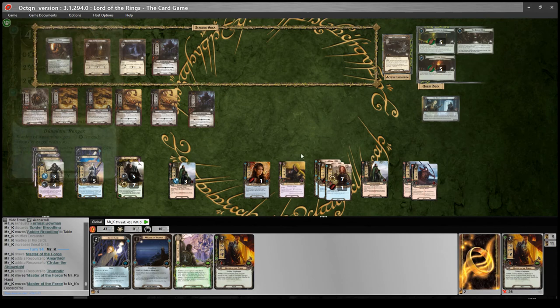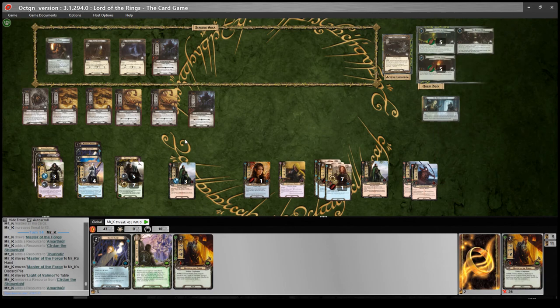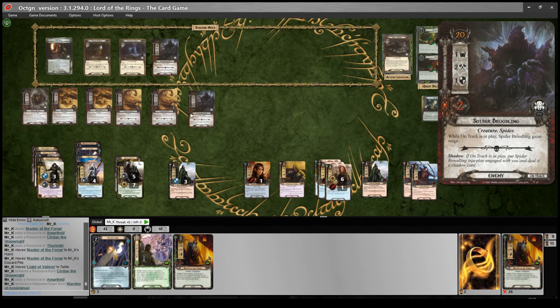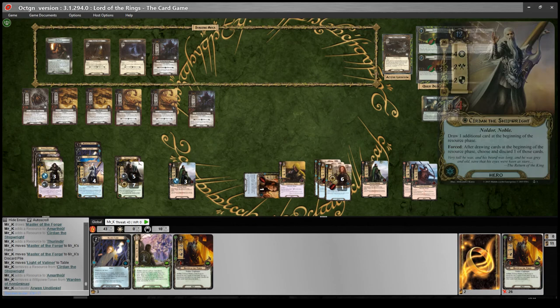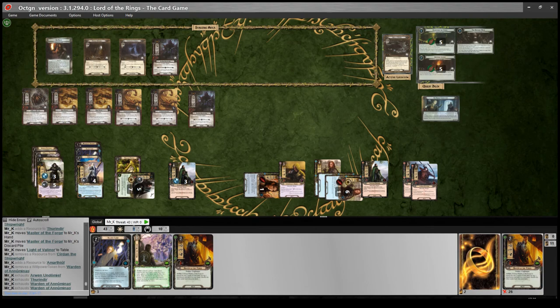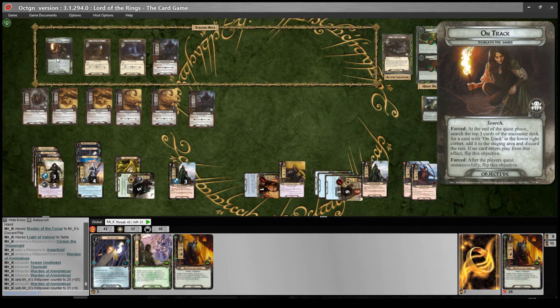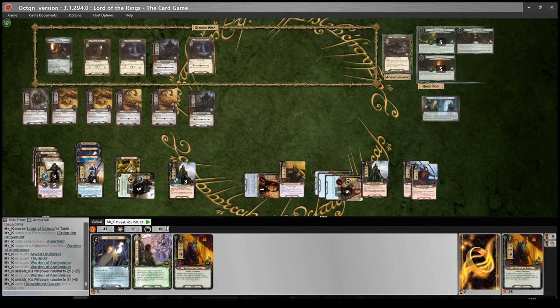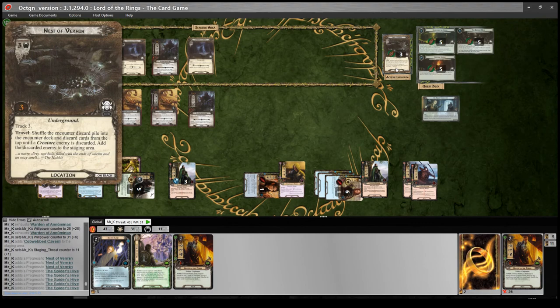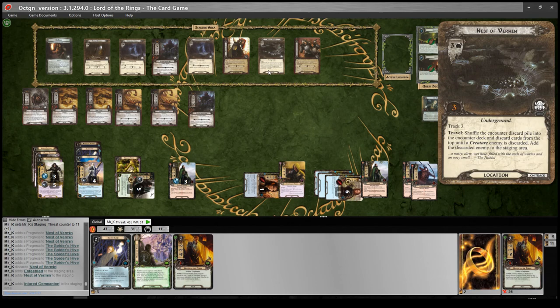Refresh. Hopefully we finish it this turn. I'll play Light of Valinor onto Kurdan for one resource and give Amarthiúl an extra resource. Questing — we quest on Spider's Hive to get five progress tokens on it and stay on track. Quest for thirty-one total. Reveal: Cobweb Cavern for four threat, making eleven total staging threat — we get twenty progress, which absolutely destroys that. So we put five tokens on Spider's Hive and now we need to stay on track — search top three for on track cards: one, two, three — yes, we did it. That goes to staging, we travel there and find another creature enemy. Track three: one, two, three — nope, still off track. That's annoying. We raise threat by one for the off-track resource token and engage the enemies.